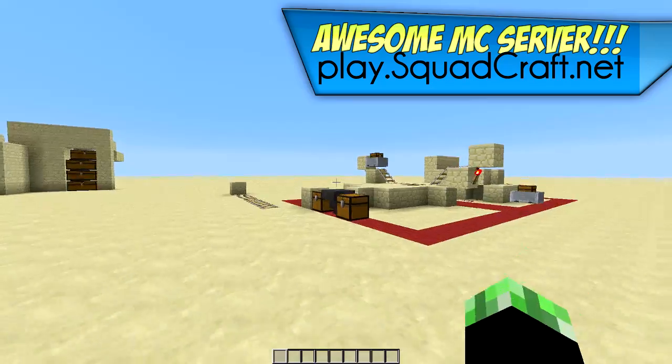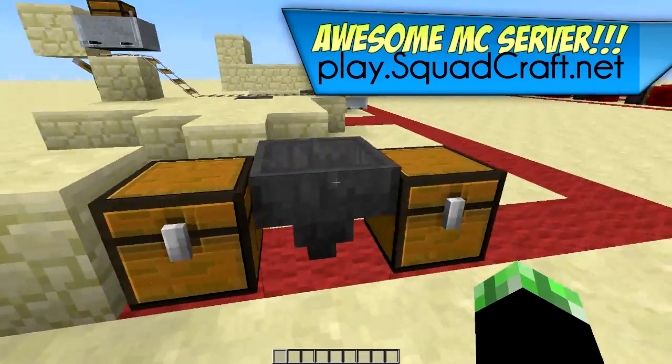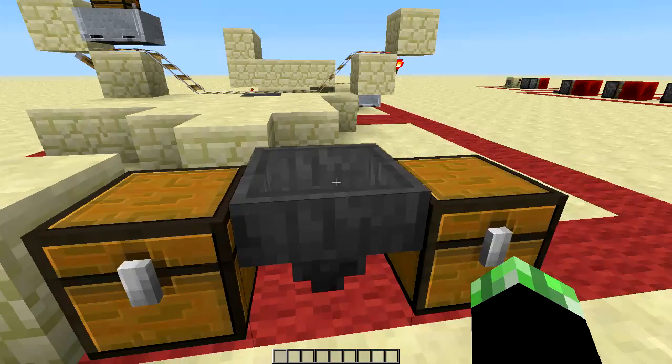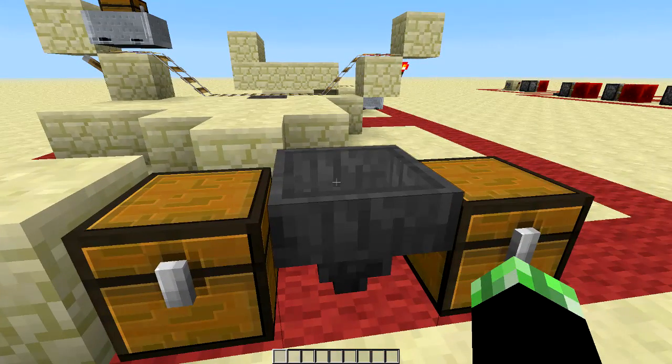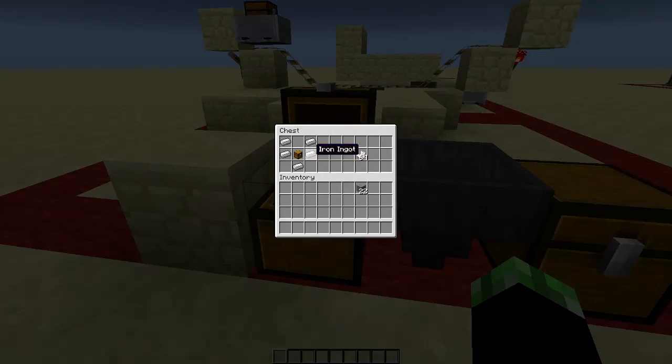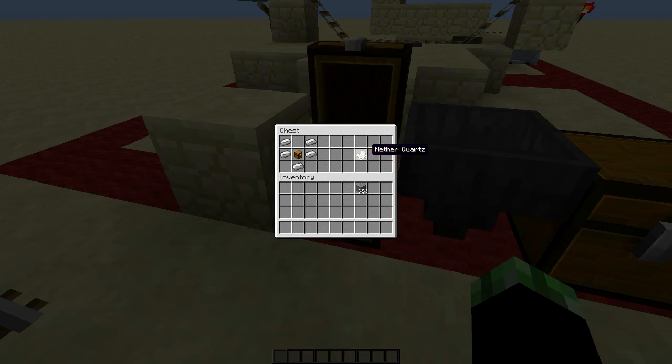Let's get right into the hopper. The hopper is this thing right here — it's a pretty cool piece of redstone-y type stuff, a cool new item in Minecraft. Here's how you craft it: you just need 5 iron and a chest, arranged like that in a crafting table, and you'll get a hopper.